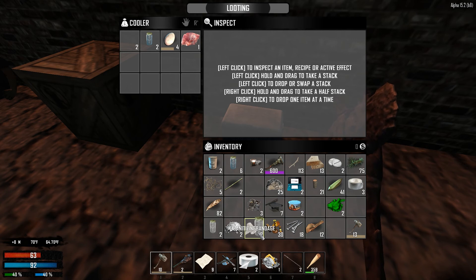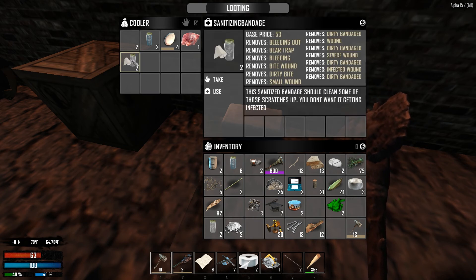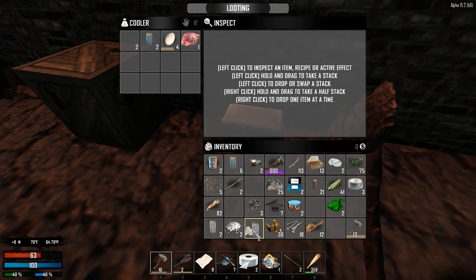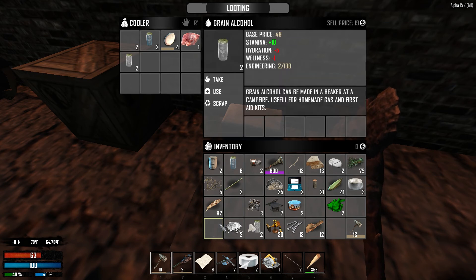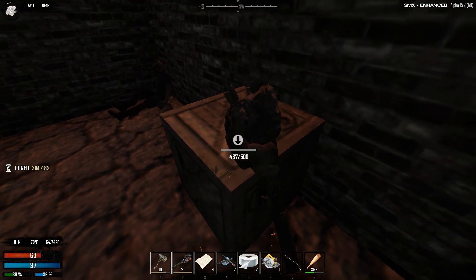Sanitize bandage — let's read this. Okay so it does different things. It doesn't spoil, so I'll keep that on me. Grain alcohol — keep that in there just in case because I don't know if it spoils. We have crates right here.